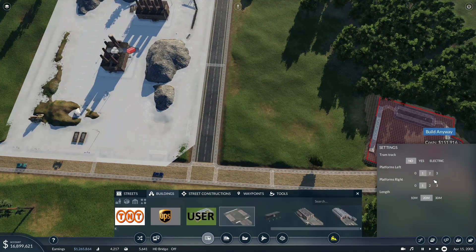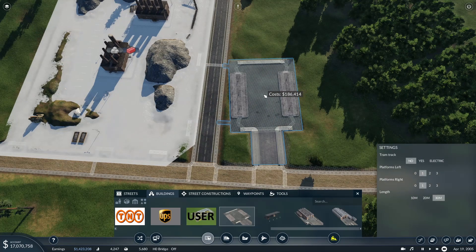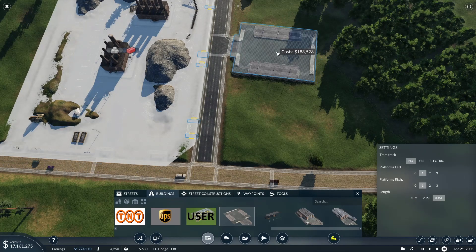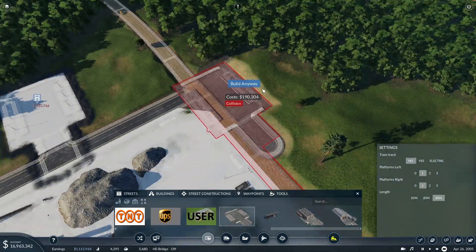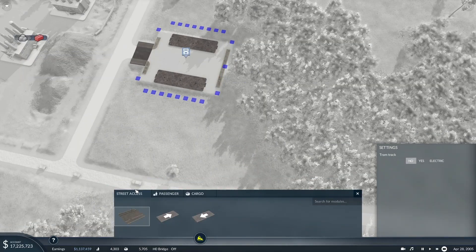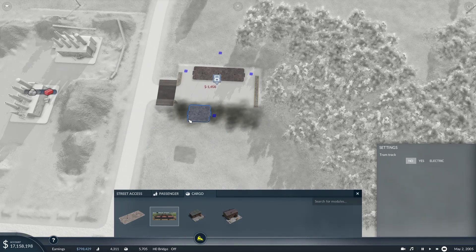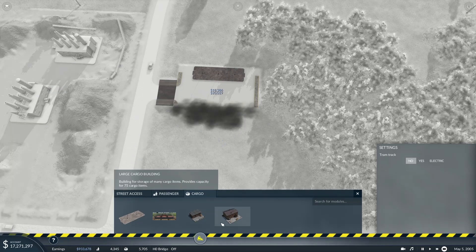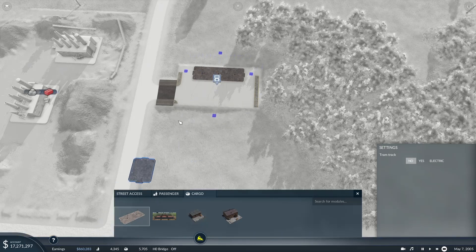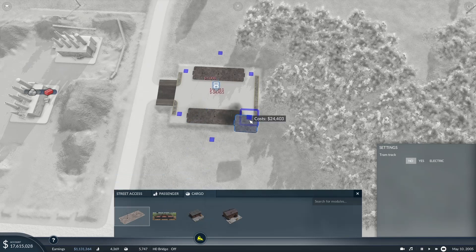Delivering stone, iron ore, or coal by rail is a good idea, so eventually we'll upgrade this to a rail line. This might be one of the first rail lines we actually build because we'll start getting a lot of stone produced. This is a good way to kick-start this industry and start our rail construction. Let's get this built — we want a cargo platform, 30 meters long with two platforms, because we're going to have trucks coming in and out.